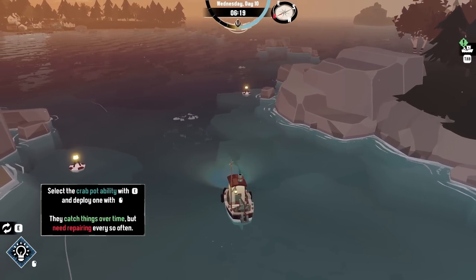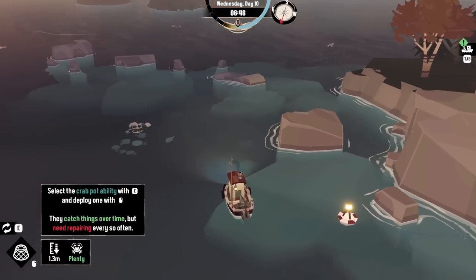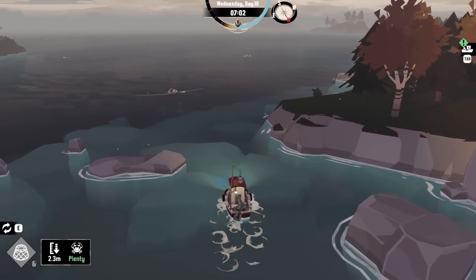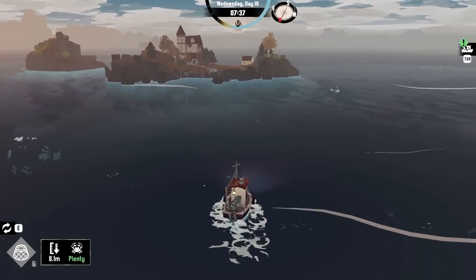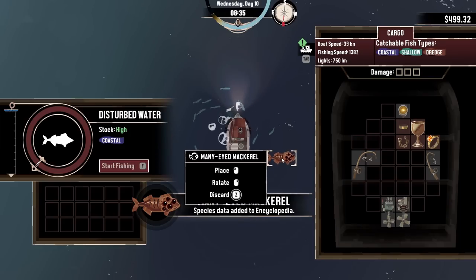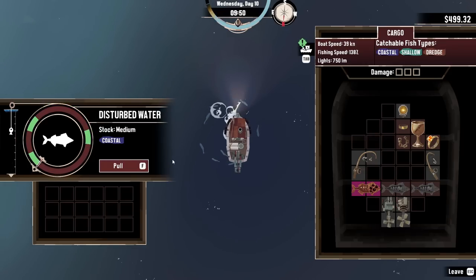Six in the morning — new day. We deploy the crab pot: select with E, deploy with left click, and it has a little marker so we can find it again. We head out toward Blackstone Isle. There's something weird over there — a special fish spot: a many-eyed mackerel! Okay, that's a bit odd, but we'll take it. We grab a few while we're there. Hopefully the Collector will give us some money for the trinkets we've found.